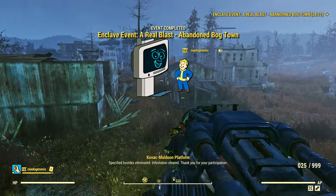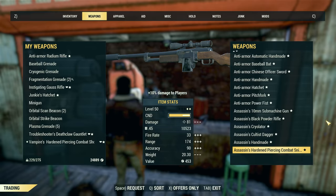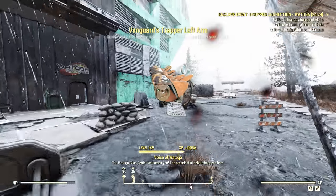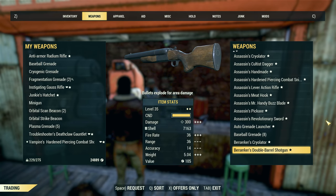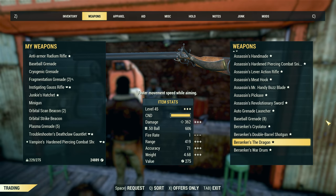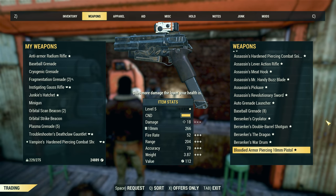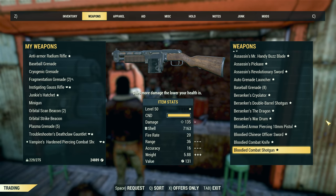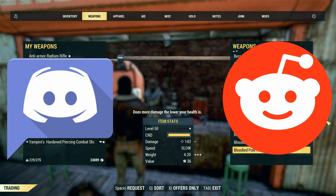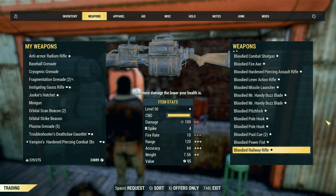Legendaries can be gained as rewards through quests or events, potentially bought from other players, or gained as loot from the body of a legendary enemy that you've killed. Trading with other players to gain the legendaries you want can be the fastest way to go about things. The problem is you're relying on someone else having done the work of getting the item you're after, and you have to find someone willing to sell, which often involves a lot of time scouring Discord and Reddit.